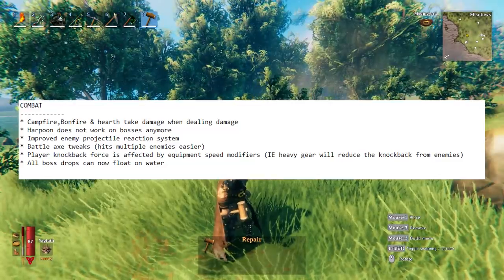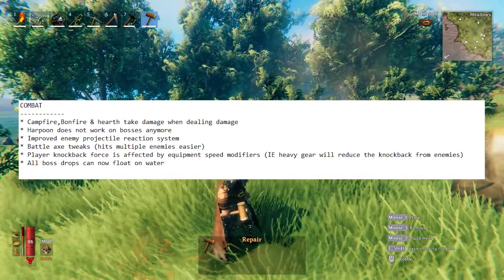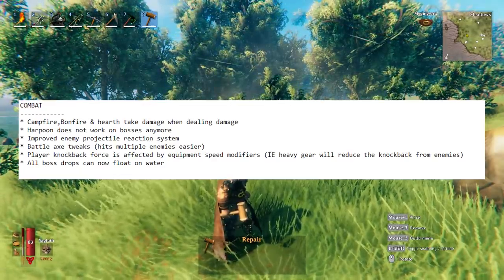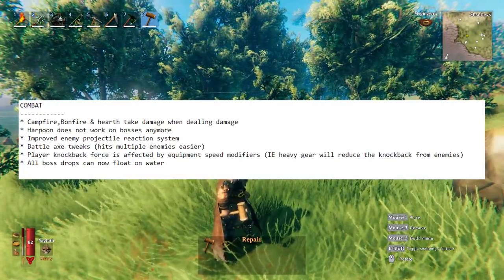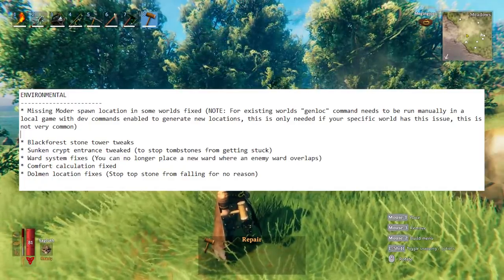Player knockback force is now affected by the equipment speed modifier, so the heavier gear you're wearing, the less knockback effect you'll have. Also, all boss drops will now float on water, which is great — if a boss fight happens near water, you won't miss out on any of the good drops.